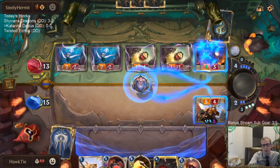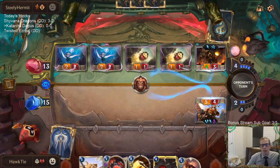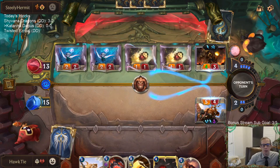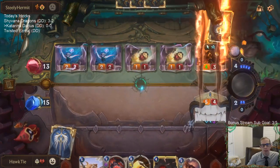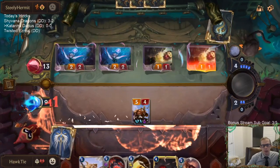I'm going to Whirling Death this thing — it keeps them from killing my Kato. It won't be vulnerable anymore after this round. I'll keep the Sharp Sight to be able to block an Elusive later.